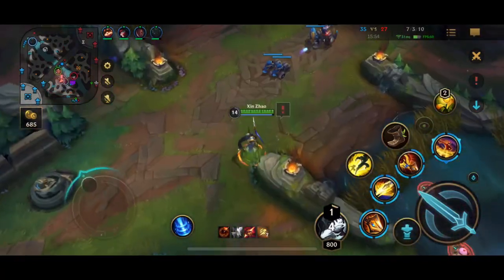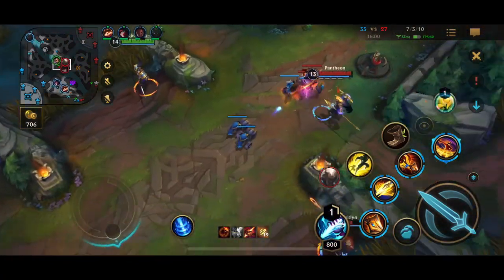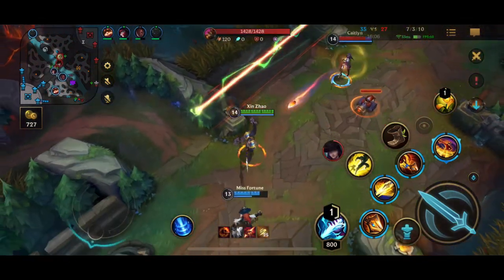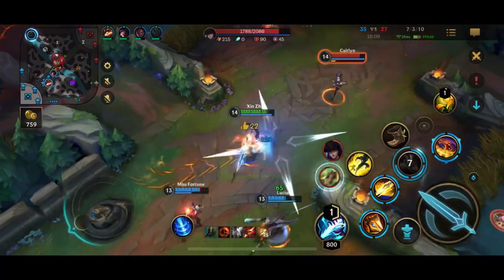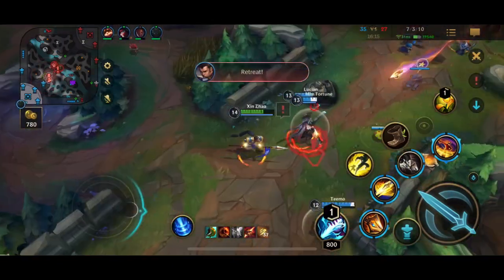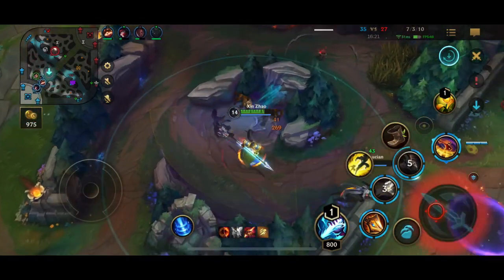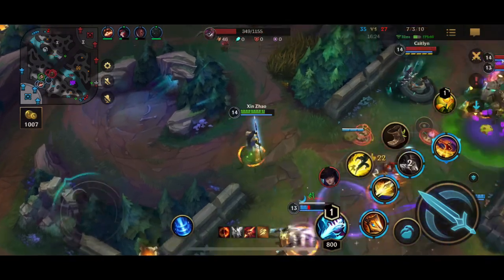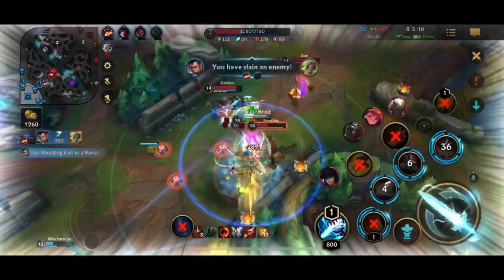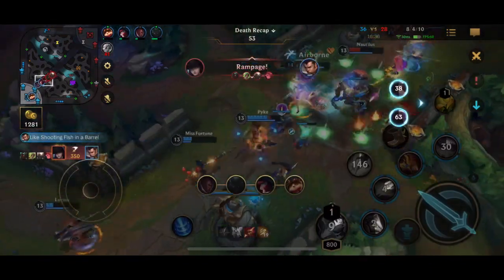Now I'm just looking to push in these waves. Our team's a little bit split — setting up some warding. We need Pyke with us but he's pushing top side, so I can't really look for a good fight here. I'm trying to avoid this Caitlyn poke — this Caitlyn poke is so dirty. Our team just gets poked down all the way. Now Pyke's on the way but we're all super low. We definitely just need to reset. Then this Pyke goes in and gets a really good engage, I get a huge ult in.